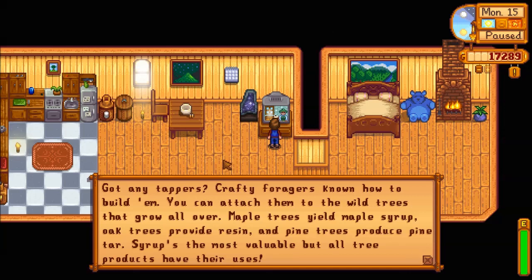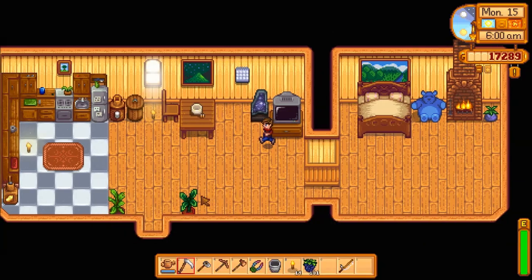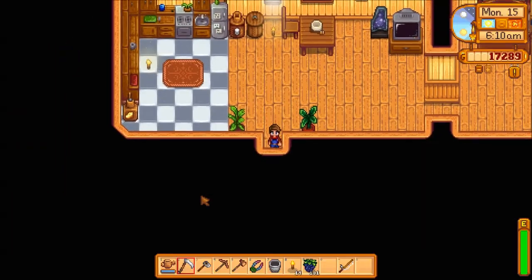Got any tappers? Crafty forgers know how to build them. You can attach them to the wild trees that grow all over. Maple trees yield maple syrup, oak trees provide resin, and pine trees produce pine tar. Syrup is the most valuable, but all tree products have their uses. And we already do that, so thank you for the delayed information.